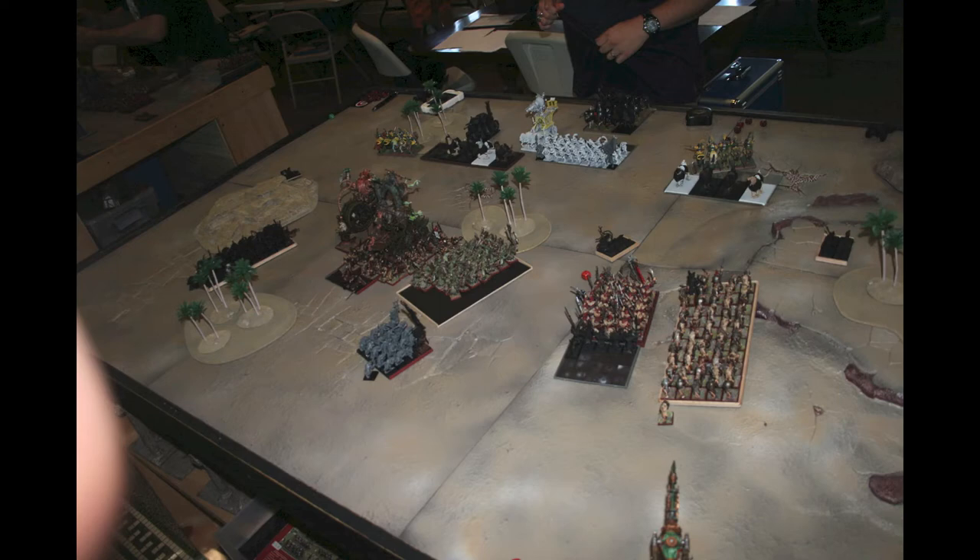The Warpfire Thrower next to the Clan Rat unit should have been in front of the Bell unit — that was my intention when I made the list, I just deployed it incorrectly. It's supposed to be in front to prevent things like the Demigriffs from getting in easily. Also, if the Demigriffs charge the Warpfire Thrower, I would get off a counter shot hitting two or three Demigriffs at Strength 5, Minus 2 Armor Save, D3 Multiple Wounds. That's what I should have done — that's the first error of the game.